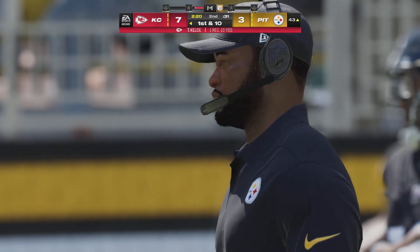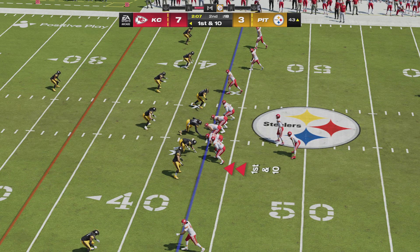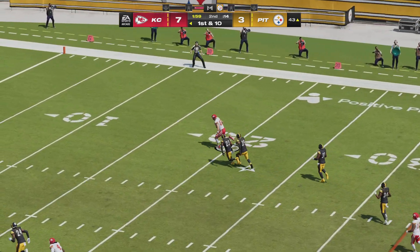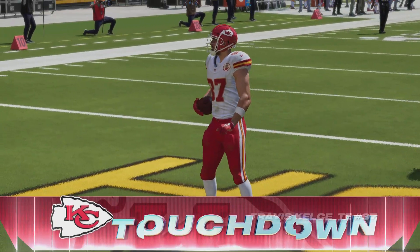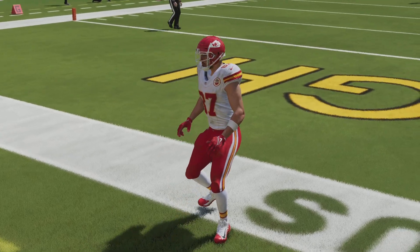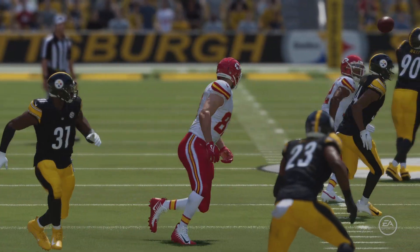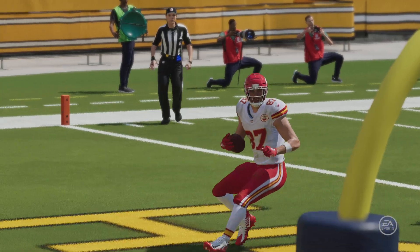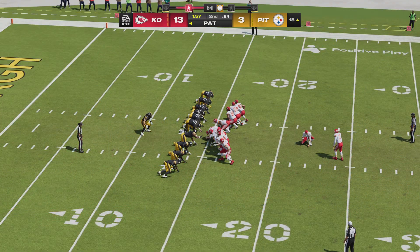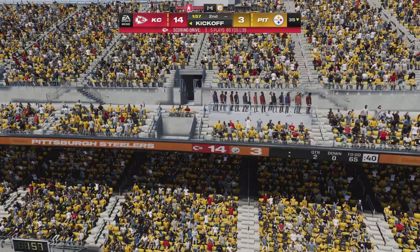Ten more yards and another first down. A lot of tight ends just use their size and strength to body people away and catch the football — but not this guy. He's a refined route runner; makes me wonder if he took some dance classes with that footwork. And again it's Mahomes — no hesitation — they go right back to Kelsey, and that's all the way in for a Kansas City touchdown! Travis Kelsey, 43 yards.